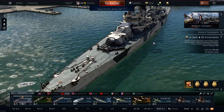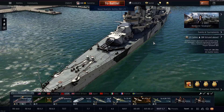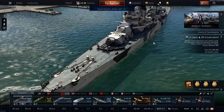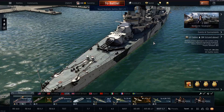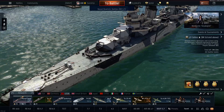Using SAP ammunition is pretty much all you need to do. I have sometimes used AP as well, but it's personal preference. SAP works as an all-rounder and is a pretty good deterrent — it can take down most ships with relative ease. I definitely like it and I can highly recommend this ship. I had a lot of fun with it.